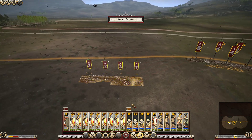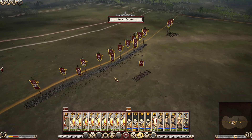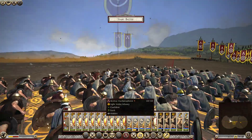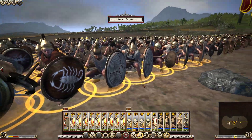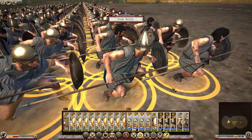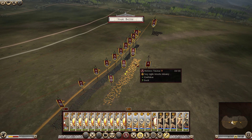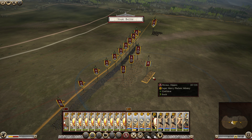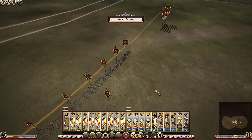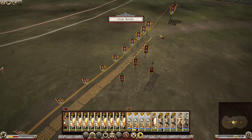Especially if they charge this left flank, they're going to get shot all to hell with pila — or javelin precursors, rather. I forget the exact model of javelins these use. They might just be javelins. They sure look like precursors. Whatever. We definitely beat them out in the infantry formation, so this nice wide hoplite line, as always, is going to do wonders for us.